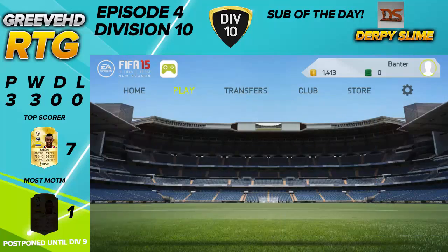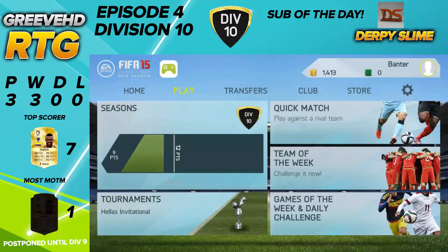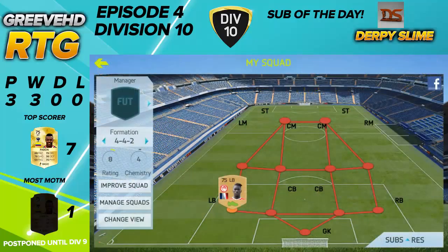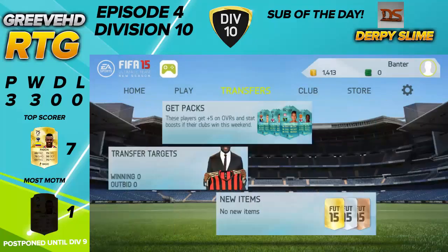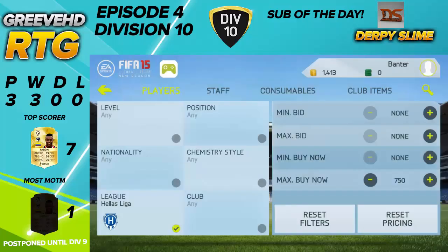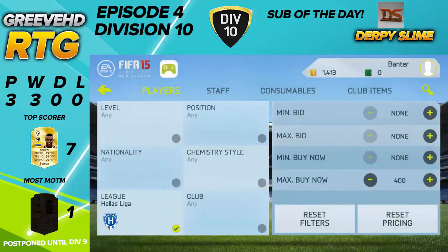Now we're going to try and make a cheap squad for the Hellas League tournament that's going on — it's closing in about four days. All we need is four Hellas League players in a team. So far in our club we have one Hellas League player, a left back, but we're going to see if we can get any more Hellas League players on the market.